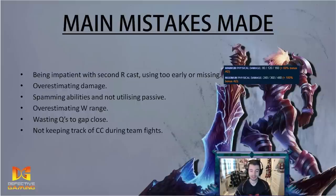Spamming abilities and not using your passive is another mistake. People just press Q repeatedly and forget to auto attack, but you absolutely need to use your passive. I'll show a clip of a fellow Defective Gaming member who has played Riven between five and ten times. He's relatively new to Riven and these were ranked games, so he's under pressure — which made his mistakes very useful for this video.